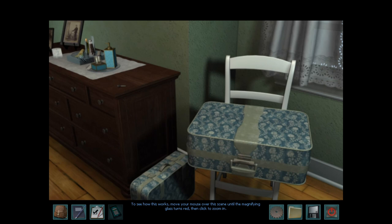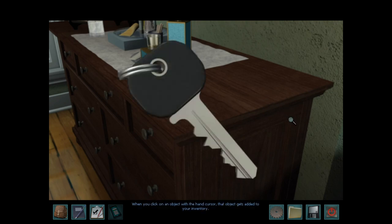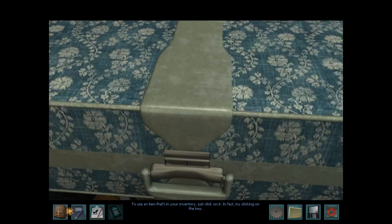Until the magnifying glass turns red... I'm not seeing any red here, Nancy. I see no red. Nancy, we're only two minutes into the game, you can't do this to me. Oh, there it is! See how the magnifying glass turned into a hand when you rolled it over the key? That means you can pick it up. When you click on an object with the hand cursor, that object gets added to your inventory. To see what's in your inventory, just click on the inventory icon at the bottom of the screen. Try clicking on the key.